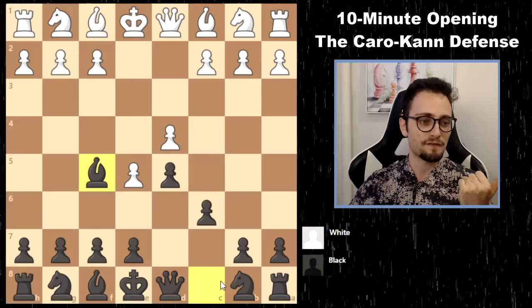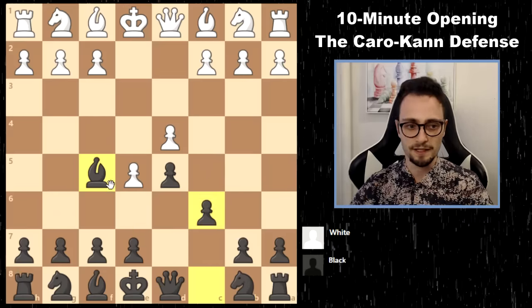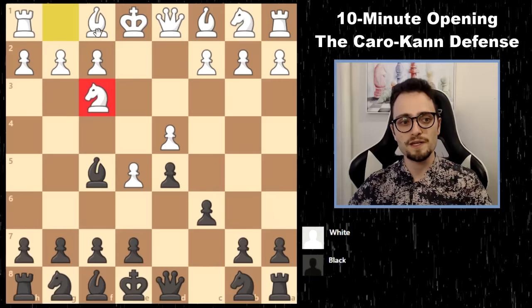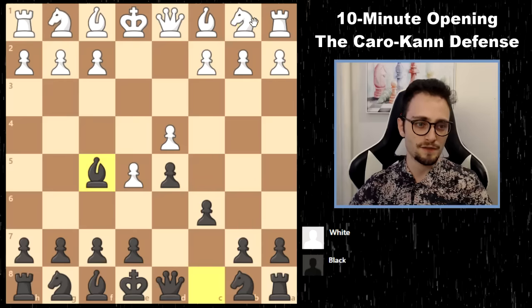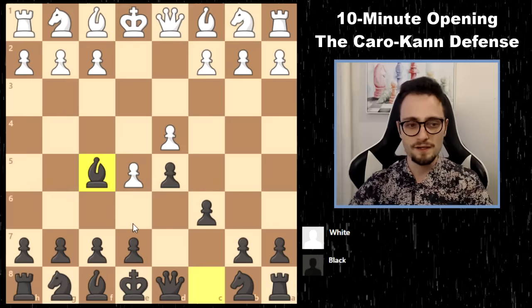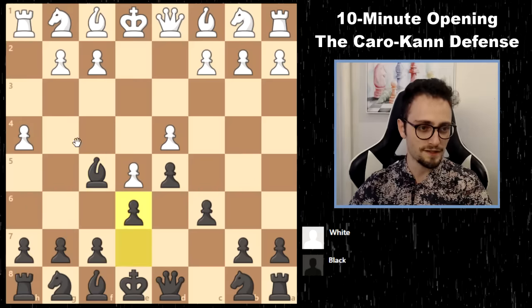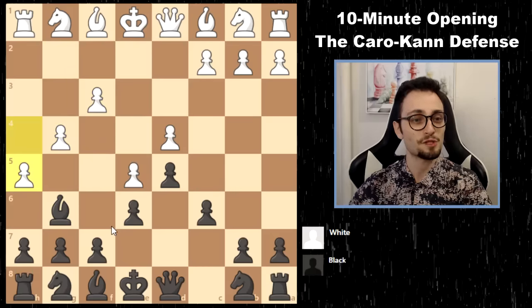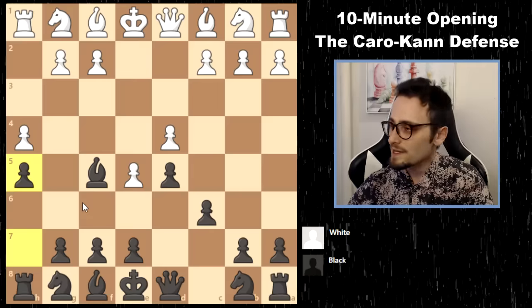The other way, if you don't want to play c5, is bishop f5. This is considered the main line — your approach is to play e6 and c5 immediately. The most challenging setup to the bishop f5 variation is called the Short variation, where white plays knight f3, bishop b2, and castles. Another aggressive system is knight c3, trying to play g4 very early. Be careful not to get your bishop trapped — on full display after h4. If the h-pawn moves, you need to respond with h5, because if you play e6 you will get your bishop trapped. Always make sure your bishop has some space.